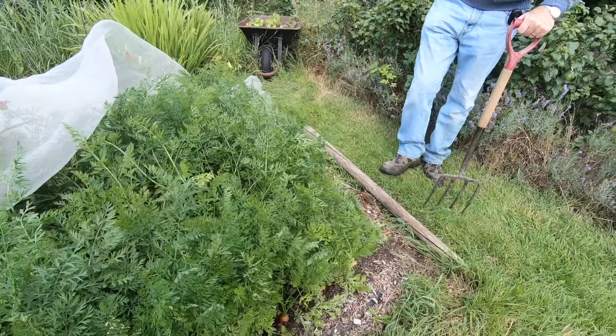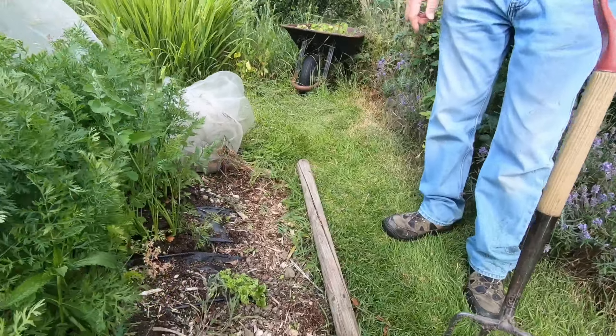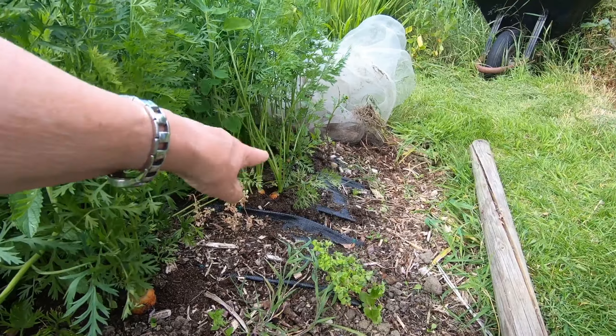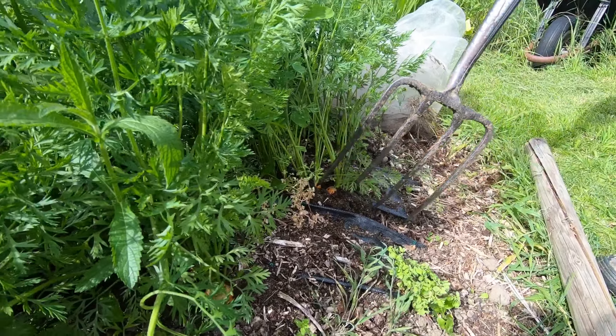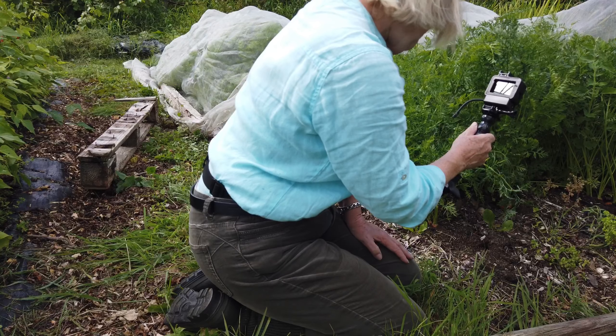What the enviromesh doesn't protect them from are all the underground beasties like the wireworm and the slugs. After deciding which row to go for, we settle on the middle row — this second one — as it's got some bits you can see at the top.